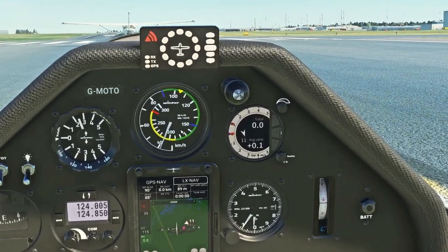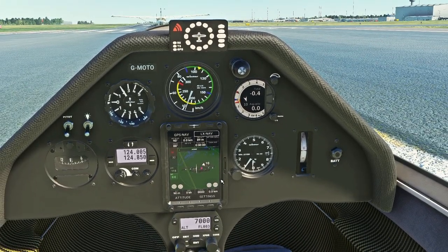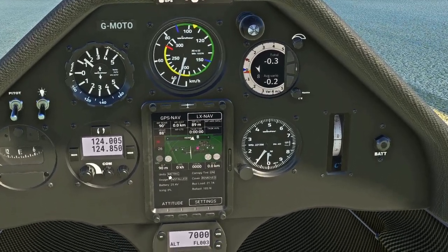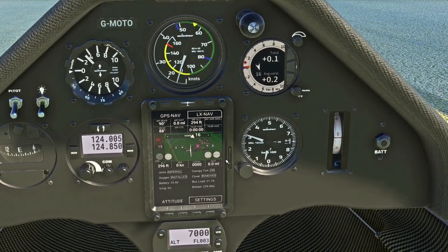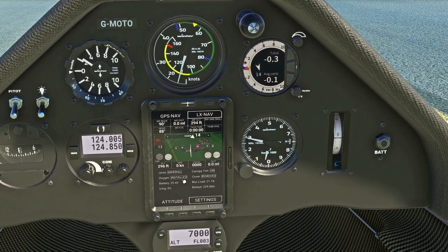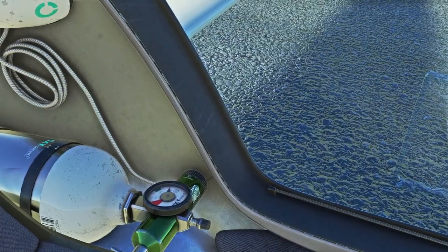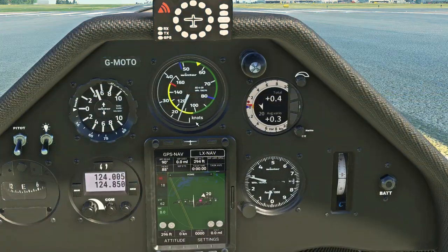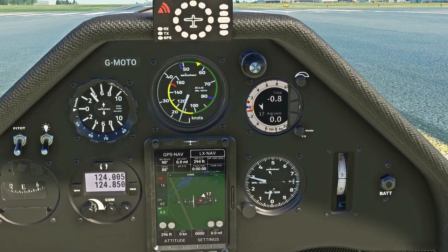You've got your basic speed here — this is in kilometers per hour. If you go to settings you can switch to metric or imperial units, and then you've got knots and feet instead of meters. Oxygen is installed just behind us, and you will need to turn that on if you go above 10,000 feet — which gliders can do very comfortably. Here's your knots or kilometers depending on settings, your altitude indicator, and your variometer — which is basically your vertical speed.